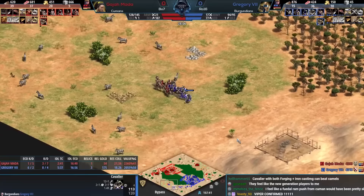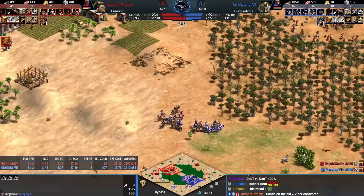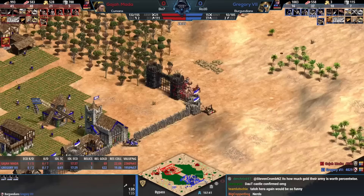Blue can now afford a castle — putting one up on the west side of the map, away from the opponent's siege workshop, but it'll at least zone off the portion of the map Gajamata can attack. If you can take straight-up fights with cavalier, monks, and some spearmen, that's where you can do well versus Humans. The siege is a surprise though — Gregory reacts to it and pulls away, but Gajamata's eco lead is just insane right now.